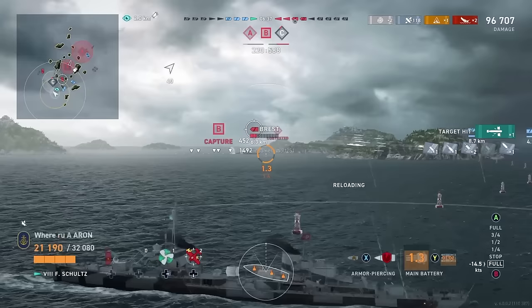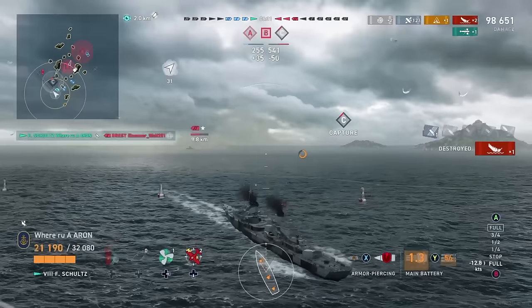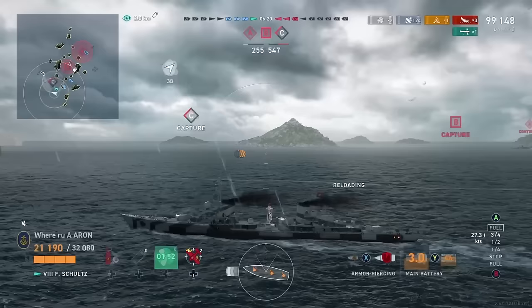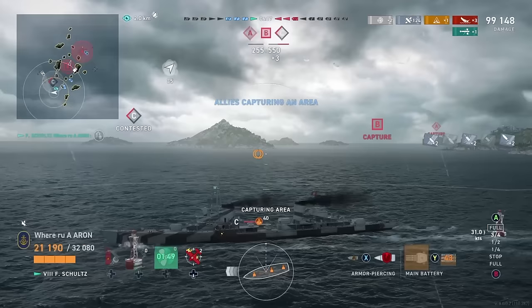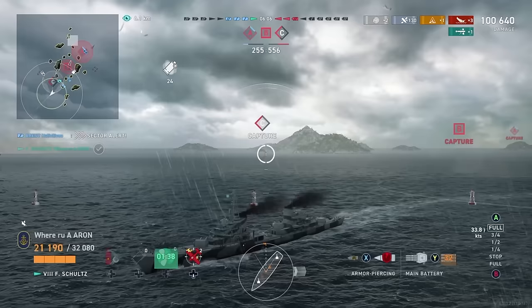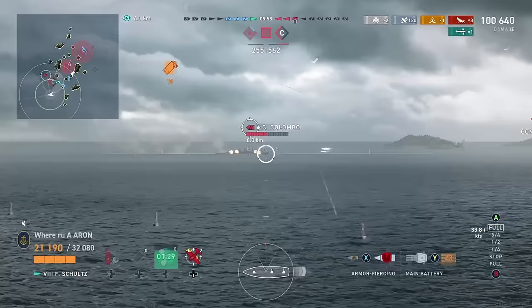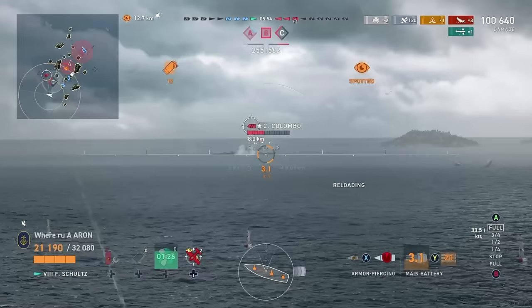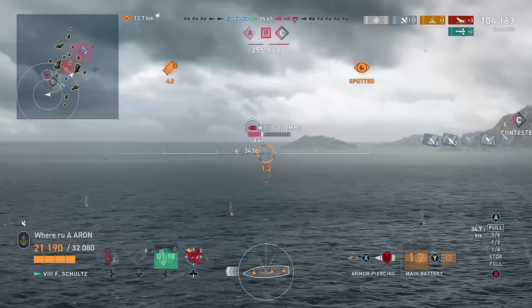We spread out our torpedoes in this situation, and I'll explain why. There's a long time to target, and I don't know what this Brest player is thinking — sometimes you can never guess. That one torpedo hit was far more valuable than a miss. By opening up and spreading out the surface area, especially in a game when you have good teammates, you increase your odds of sinking that ship. By securing even that one hit, we are ensuring that our teammates were able to live in that situation. I often see destroyer players stacking torpedoes. Against players with certain intelligence, that hit and potential flood is far more valuable than stacking all your torpedoes and missing.